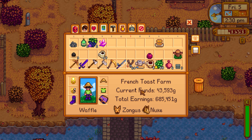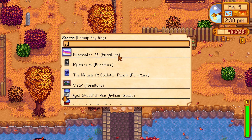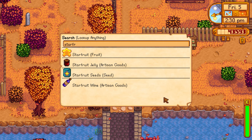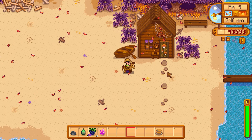Already have four iridium sprinklers in the greenhouse but need six for full coverage. Want to get star fruit seeds from Sandy — I think they're around 500 each. Might stop by the desert on the way back. Heading to Elliott's house to give him his birthday gift.